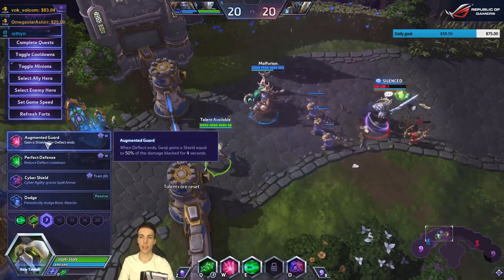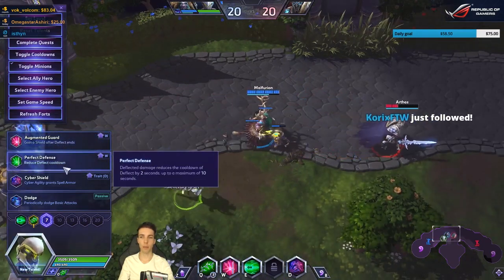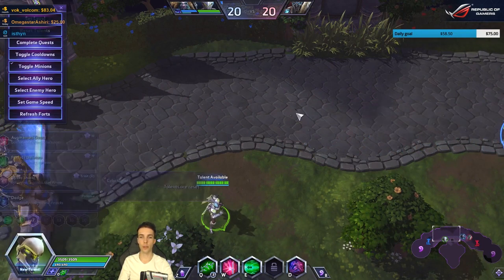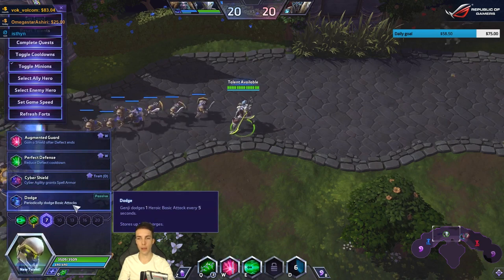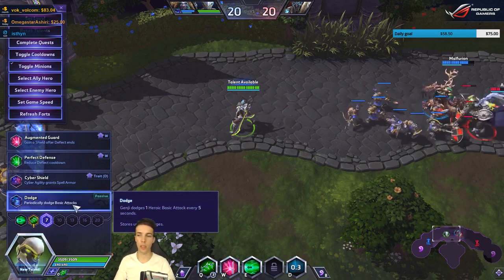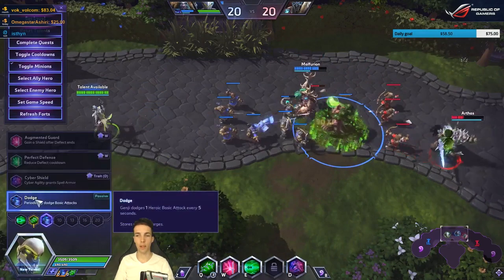At level 7, you can gain a shield after Deflect ends — its size depends on how much damage you took — or get cooldown reduction, or a spell shield after using Cyber Agility. You can also take Block, which is dodge — meaning 100% block where the attack never procs. This is pretty strong.